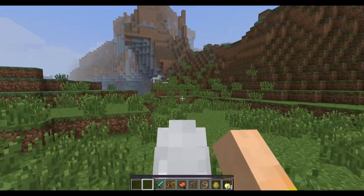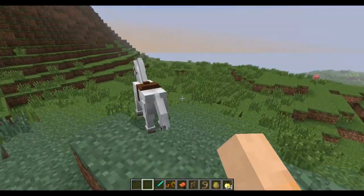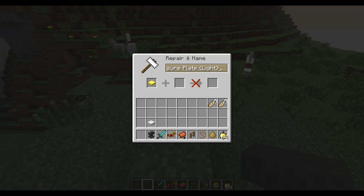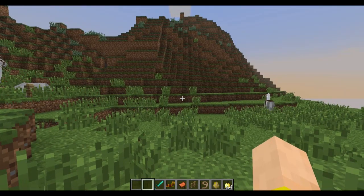Some other bug fixes I wanted to talk about — this one is really cool: being able to name things with more characters. Someone noticed that with the anvil, you could not name weighted pressure plates, because the closing parenthesis would be cut off and the max character limit was 30. But now you can go even farther — you can have 40 characters when you rename something, which is really nice. So we've got that expanded, thanks to weighted pressure plates just having a really long name in general.